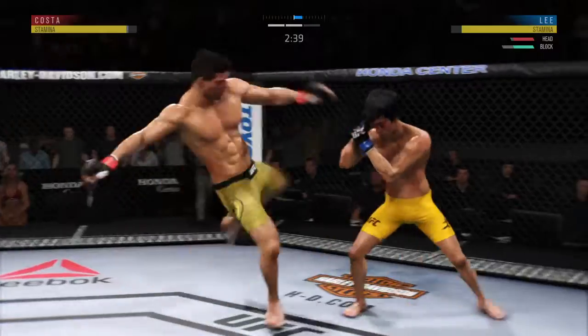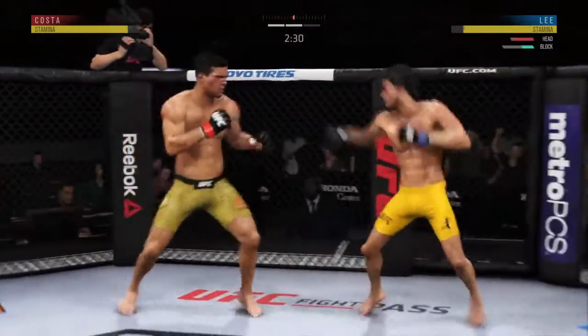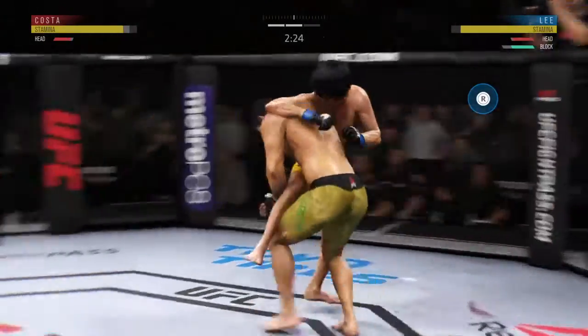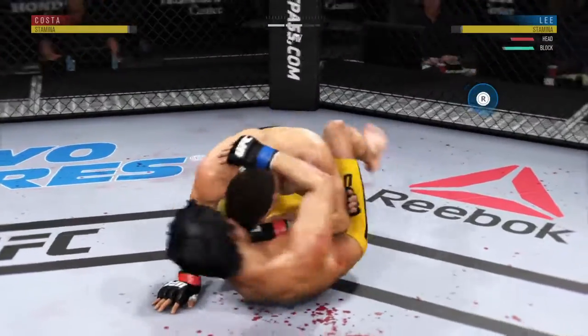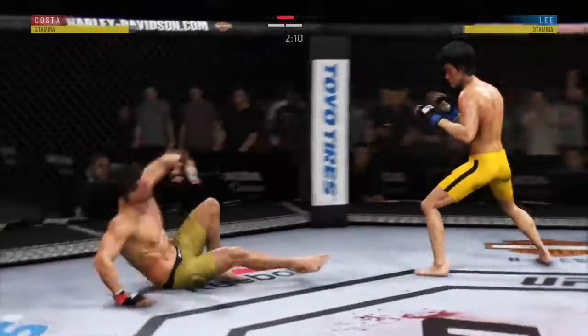Nice jab there. Beautiful kick. Slightly deflected — he connects there. Now he goes for the single leg. Good shot there to land the takedown. Nice job by Costner. Perfectly timed sweep.